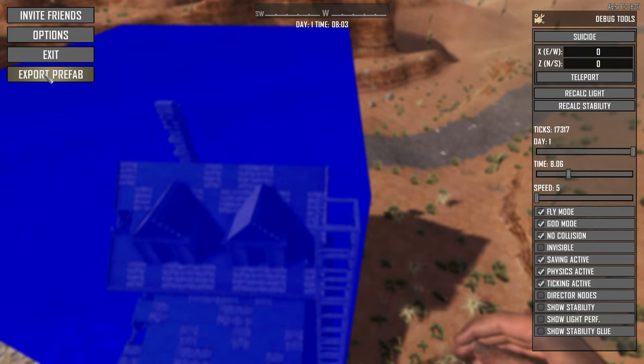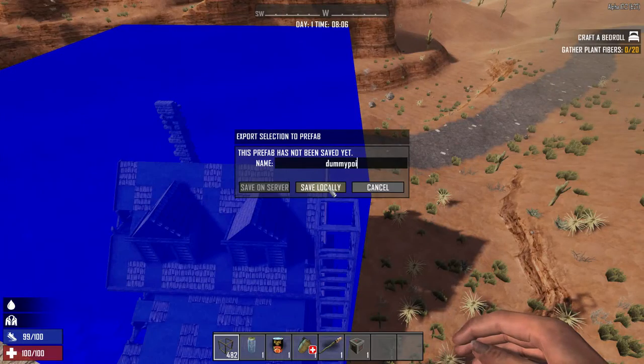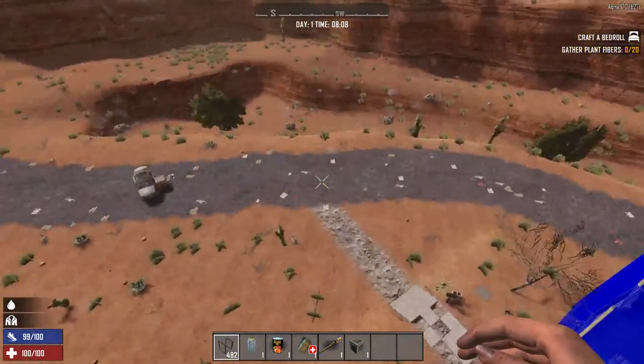Then you're going to click Escape and hit Export Prefab. It's going to ask you to save it, so we'll name this dummypoi, and we're going to hit Save Locally. Now that's saved and it is in your prefab folder.